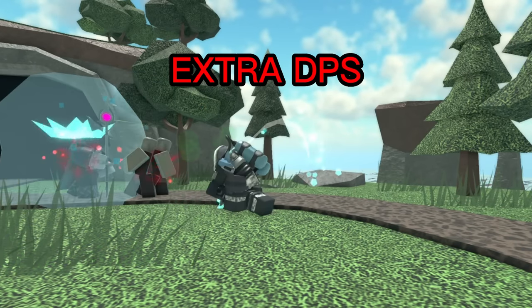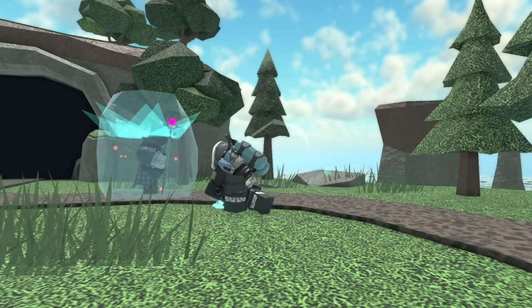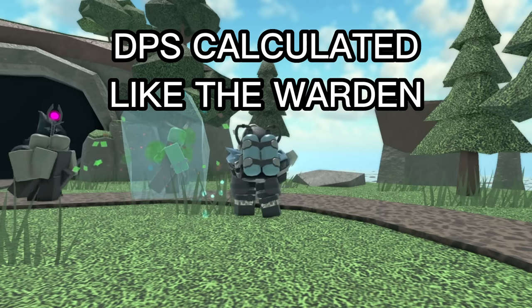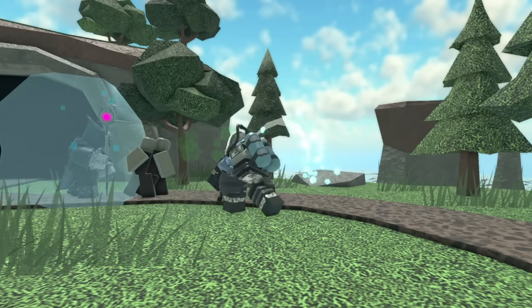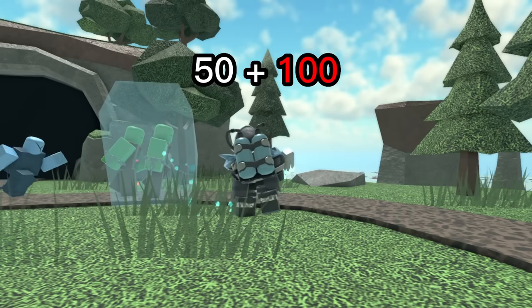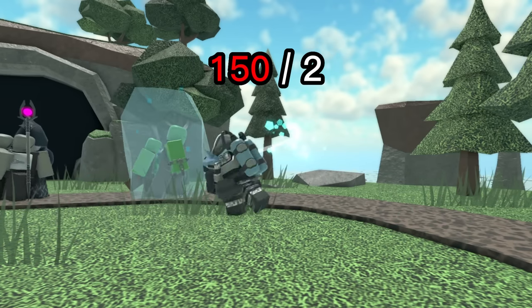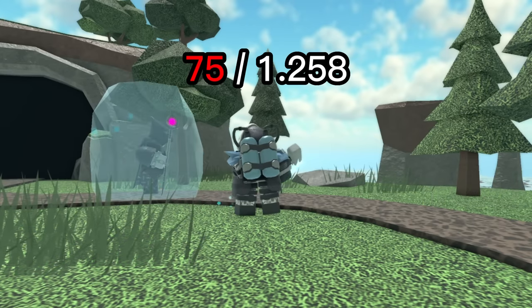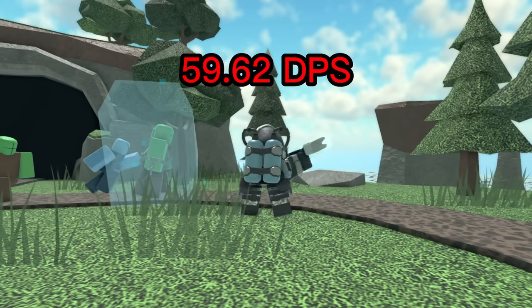The only real reason to use a level 5 Sledger is if you're looking for some extra DPS. That extra DPS can be a lot, especially when you account for the double damage it deals to frozen enemies. You can calculate its DPS the same way we did for the Warden — the Sledger will alternate between dealing 50 and 100 damage. Adding 50 and 100 together and dividing by 2 gives an average damage per hit of 75. With its swing rate of 1.258 seconds, that gives it a DPS of 59.62.